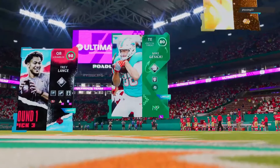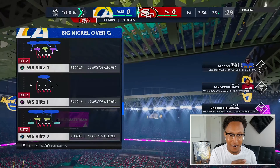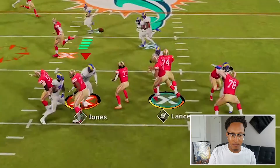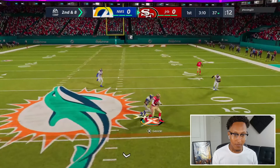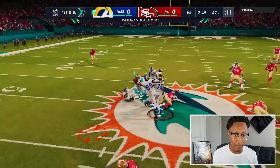Alright, here we go. First play — we're gonna try to use Deacon here for the first couple plays. We almost got to him there. It's gonna be dangerous to do this too often but it might work out. We're gonna have him down on the edge — that's where I want him. Big hit! Give me a fumble! Deacon Jones was there, we didn't get the fumble.